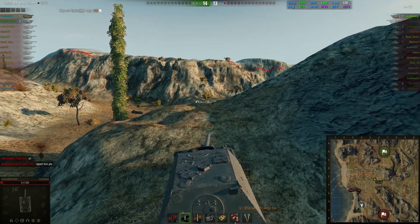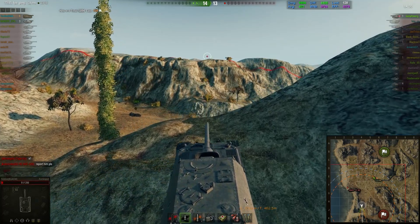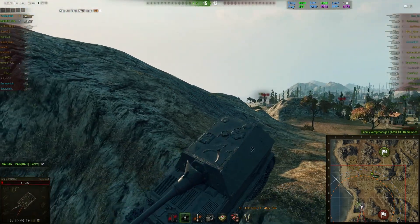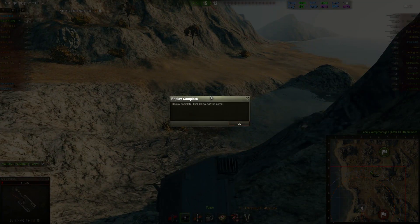He was actually in E1 — he was drowning himself. Let's just kill ourselves, I guess. He could probably have even won that game, to be completely honest. It was the Comet and me — I was a one-shot — and I'm not sure how much HP the Comet even had. So I don't understand why he gave up that easily. Thanks AMX for killing yourself and letting us win the game — I appreciate that, I guess.